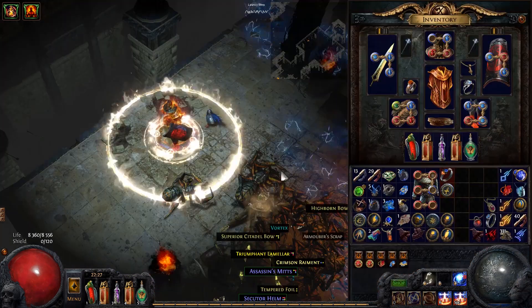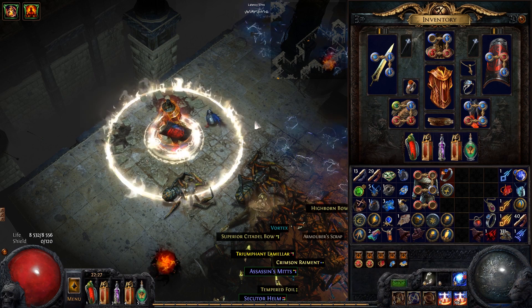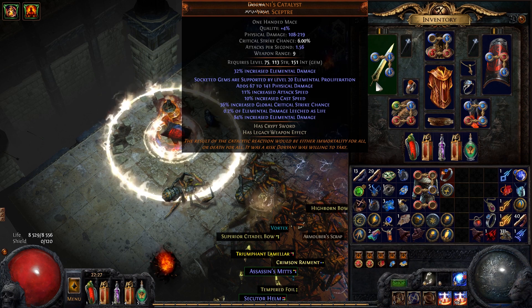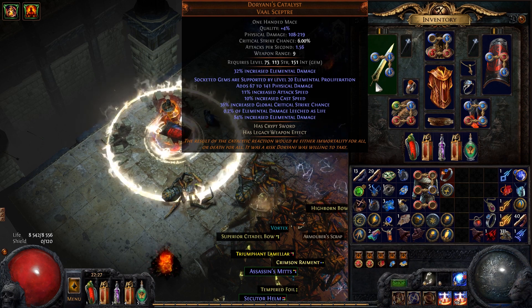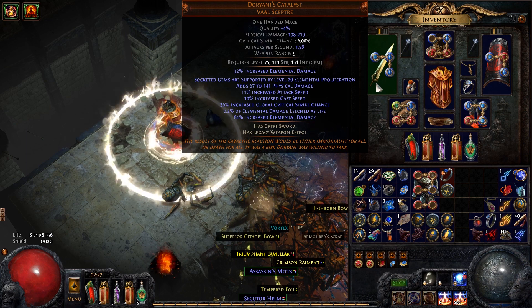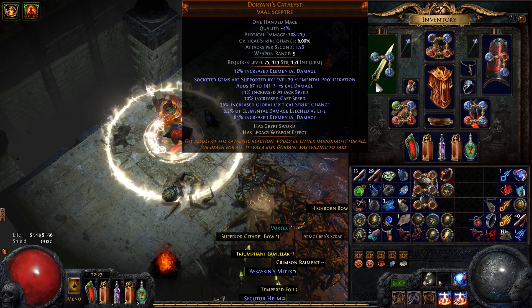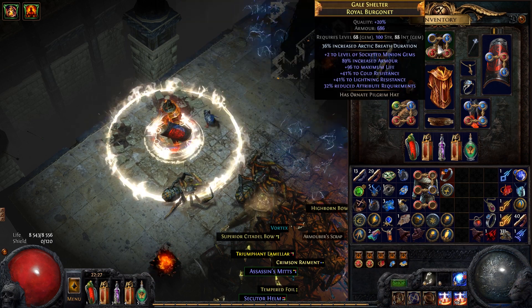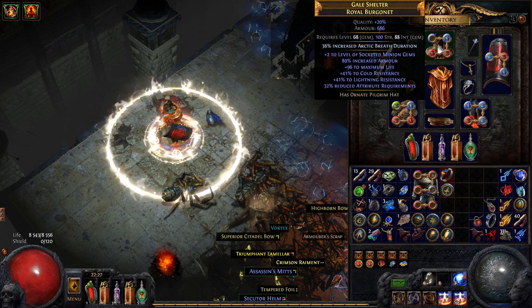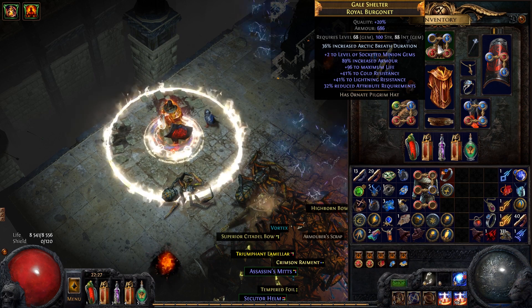Before I continue, I'm going to show my gear. My gear is pretty much the same as before. I'm using Doryani's Catalyst as my weapon — a pretty nice weapon, really cheap to get, cost me like two chaos. I'm using the same helmet as before — highly defensive, good life and resistances. It could have more life or a strength roll, but it's good enough for me.